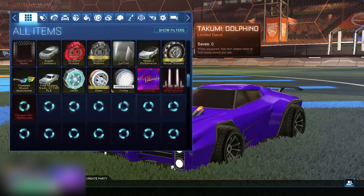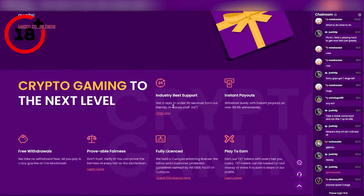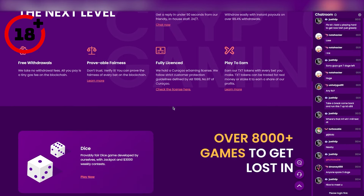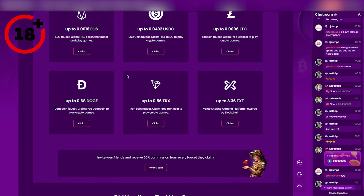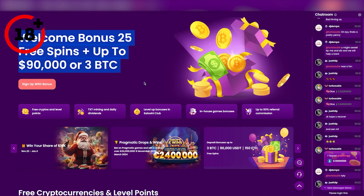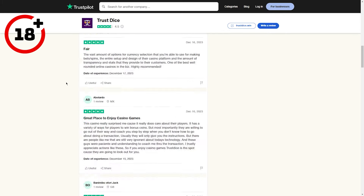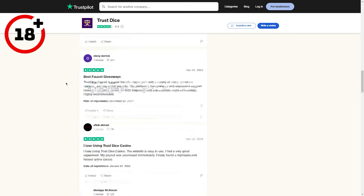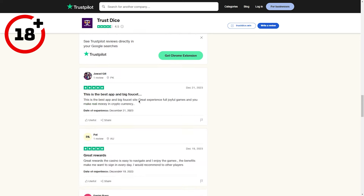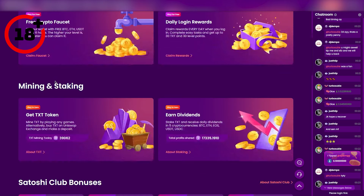Wait — stop. Since Rocket League removed trading and your inventory is now worthless, I've got the thing for you. Meet Trustice. Trustice is a world-renowned crypto casino that offers you great benefits like free crypto every six hours and an insane welcome bonus. With an overall rating of 4.5 on Trustpilot, you can be sure you're getting a super safe experience. If you're looking for some free cash, sign up using my link down below in the description.